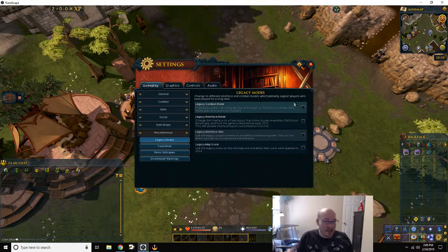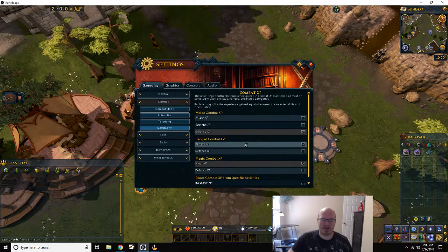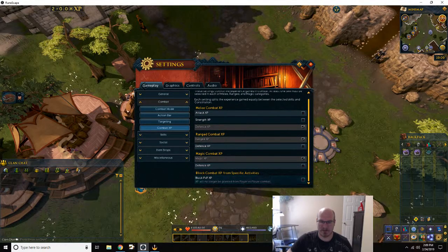Now that you know the two combat modes — Legacy and the new combat mode — there's combat XP settings. When you start the game by default, all three of these boxes are checked. There's also a block PvP XP option which means XP will only be granted from player-versus-player combat. I guess if you're trying to set a specific level that makes sense.